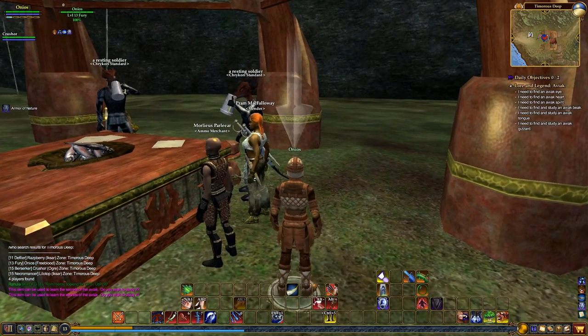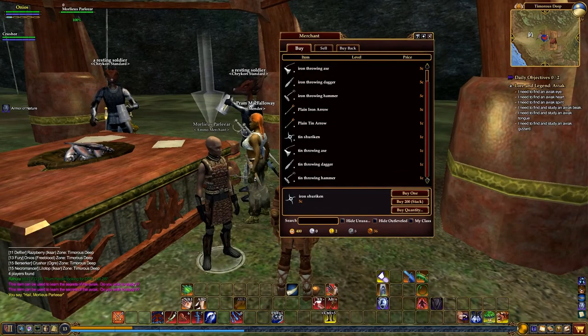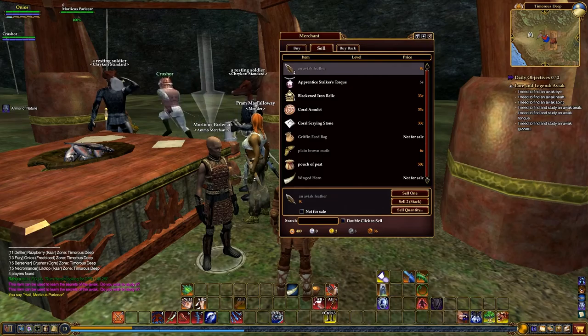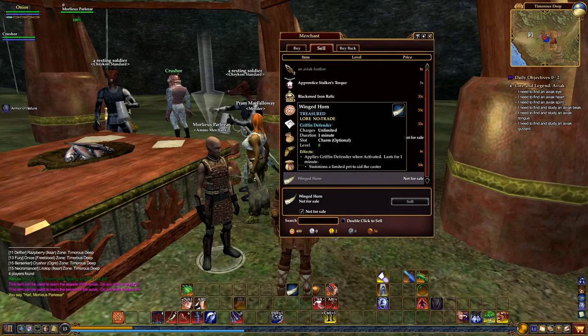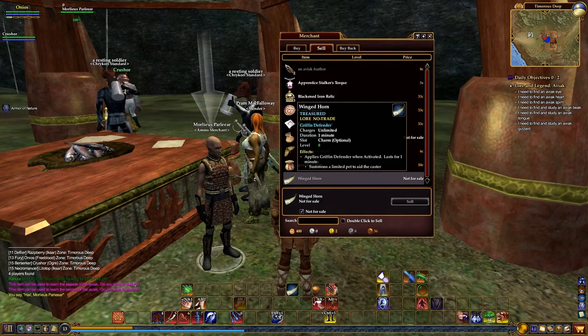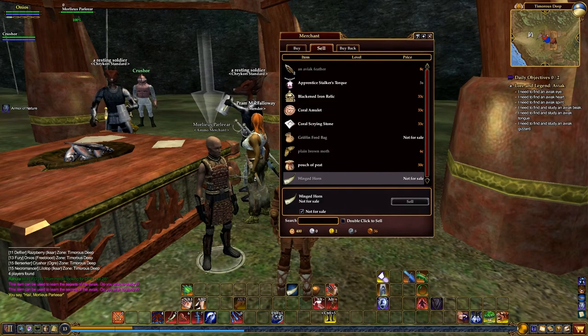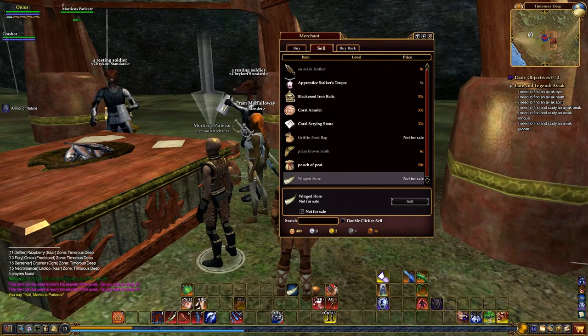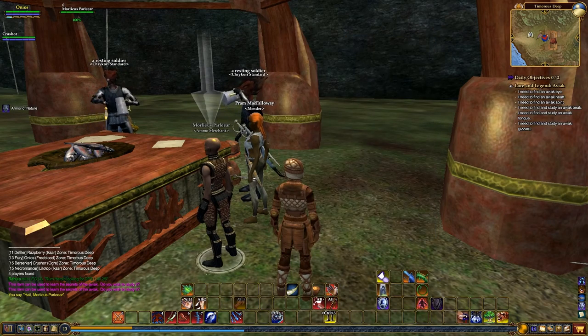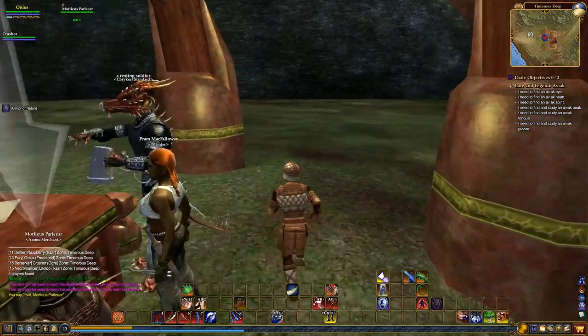Before we go out to the Avoks, I do want to mention: if you come over to the shop and you're going to sell something, and you want to make sure you have an item — maybe a backpack, or for me I have this horn that summons creatures with unlimited charges — underneath the description it says Winged Horns and there's a little Sell button, but also a little box that says Not For Sale. If you click that box, now you cannot sell this item by mistake at any vendor in the game until you come back and click that checkmark off. It's a good way to make sure you don't sell items you don't mean to.